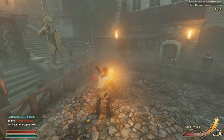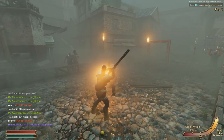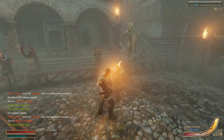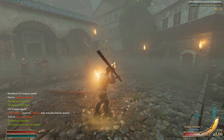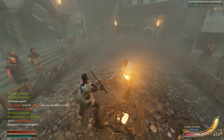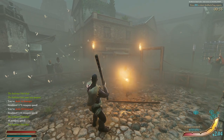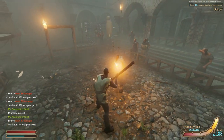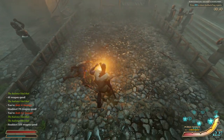He doesn't have a helmet, so that's good. The Slaver Club's not a weapon I use a lot, but it's not a bad weapon to get your hands on early because it's got a lot of damage. It's not too bad to swing with. You do have to get pretty close with it for a two-handed weapon, but at the start when your enemies aren't too dangerous, that's not too bad. There we go, nice and easy.